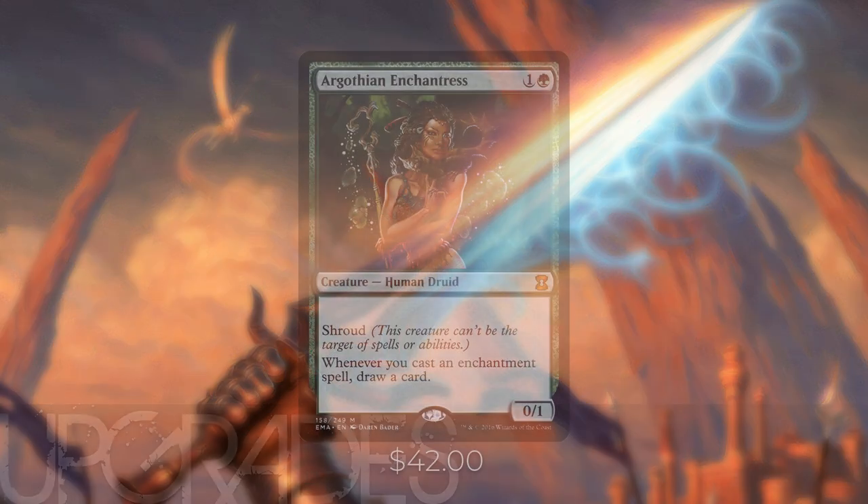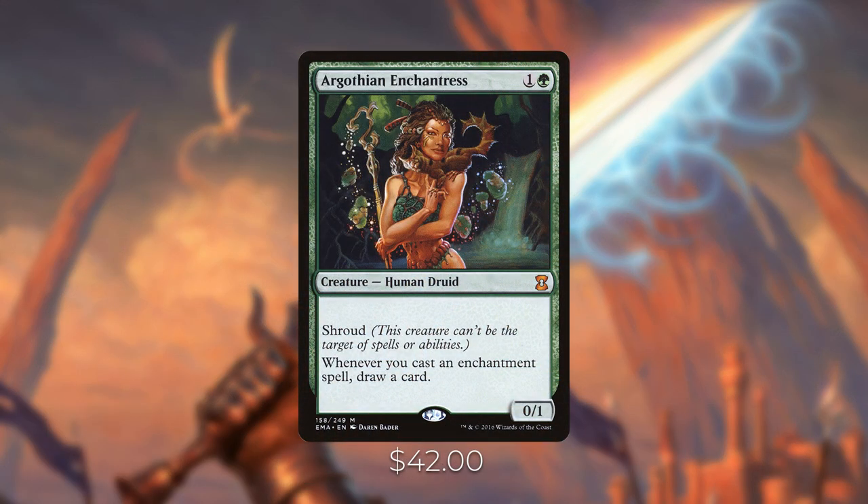First up is Argothian Enchantress — another enchantress for two mana with Shroud, making it very difficult to remove. It has the same text as the others: whenever you cast an enchantment spell, draw a card. You want the maximum number of these effects in the deck. This is the last one available with that text. It's a $40 card that hasn't been reprinted since Eternal Masters, and it has risen due to the growing popularity of enchantress decks in Commander and Modern.